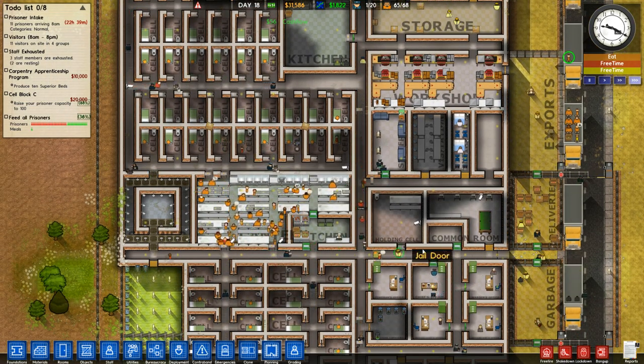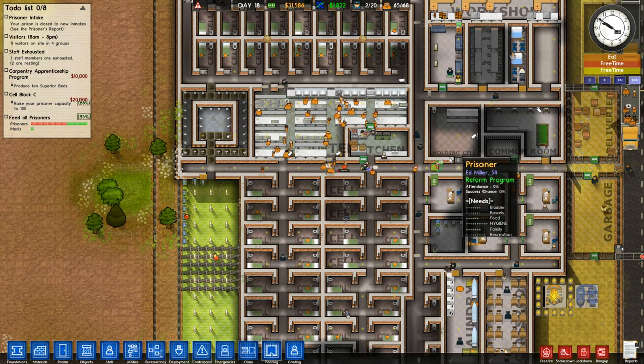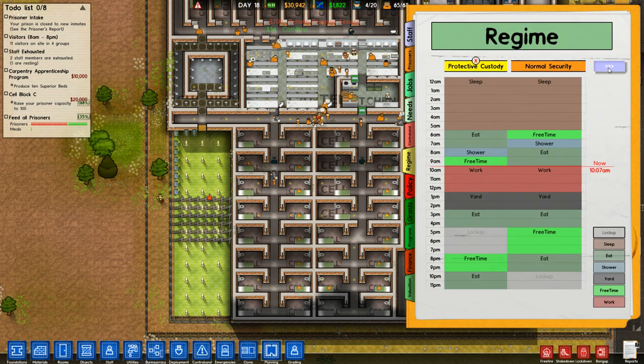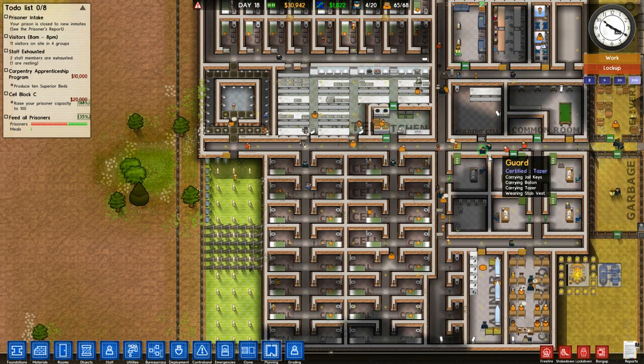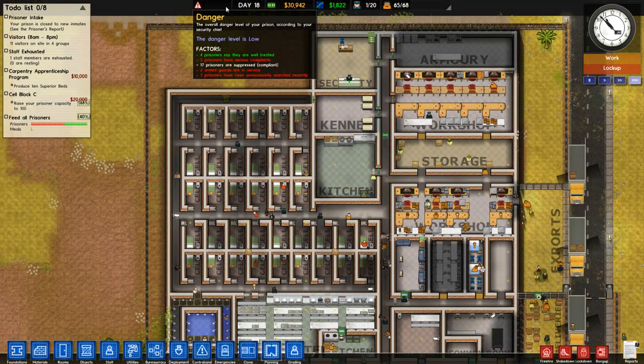So we turn off prisoner intake today. We have nine maximum security prisoners now. We should go to our regime and make sure there's no free time that overlaps. Like all of the free time overlaps. So what we can do is go free time, free time, lock up, lock up — and then the medium security needs to be locked up as well. That should make it so we don't have protective custody having free time at the same time as maximum security, which hopefully will minimize our problems here. Our danger is still looking pretty okay. We're probably spending way too much money on the few prisoners we have, but I'm content with that.